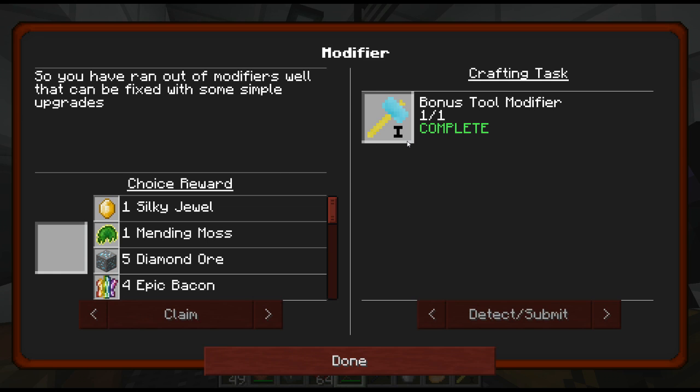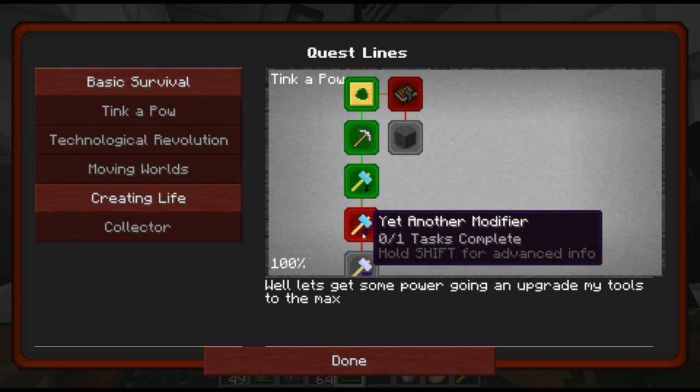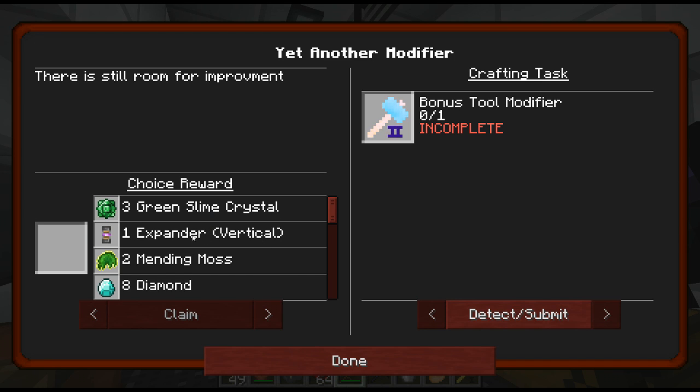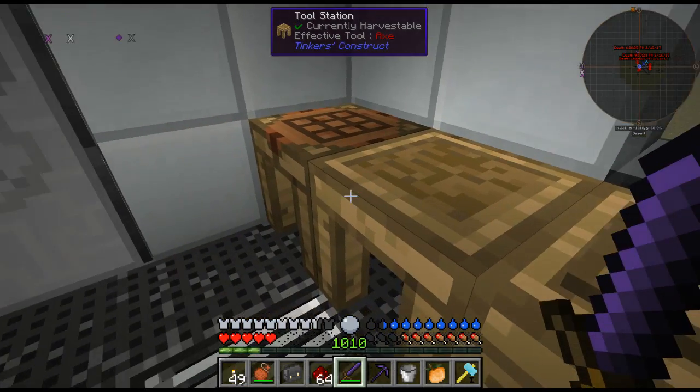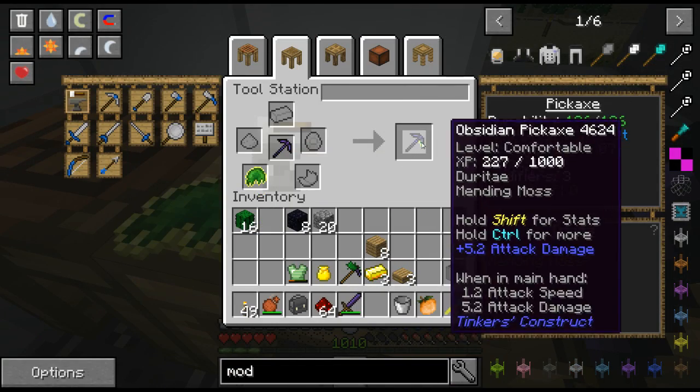So what are we going to pick? We could have Silk Touch, we could have 4 epic bacon, we could have 5 diamonds which would be quite nice. But I'm thinking to put the Mending Moss on my pickaxe or on my sword maybe. Probably better on my sword - then I wouldn't have to keep repairing my pickaxe when I go to the city. I'm going to take the Mending Moss. So I'm putting that on there so it does repair itself every now and again - that is kind of cool.